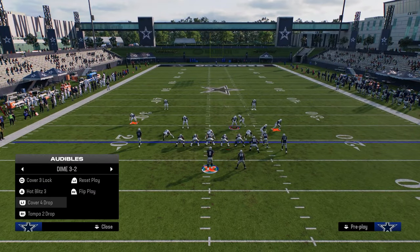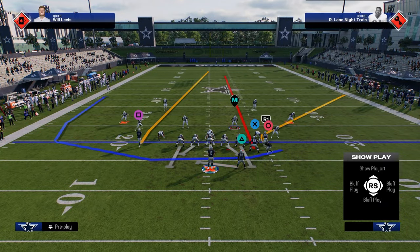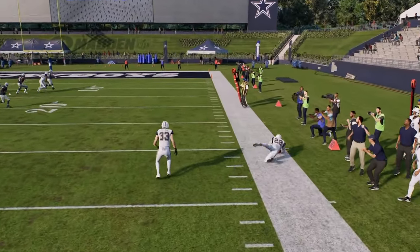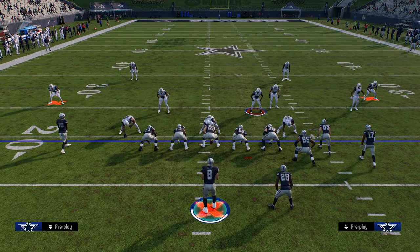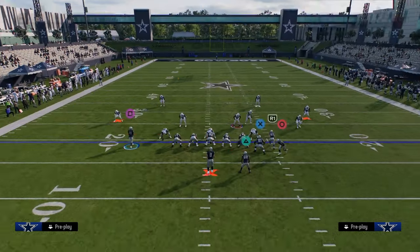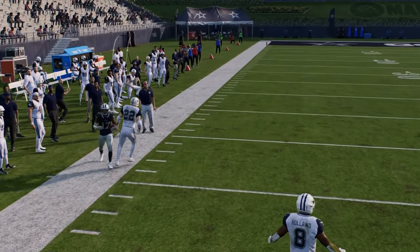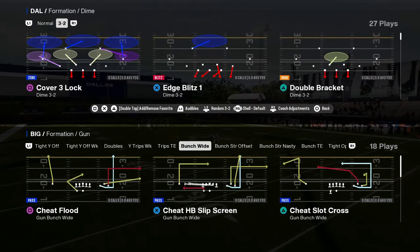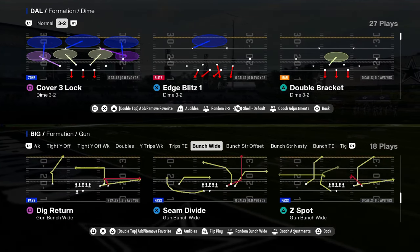Another reason this is really good is because if it's a cover four drop with hard flats or a cover three with hard flats, this cheat motion play with a good free form to the left side — you can hit this fade or this cheat motion wheel against zone in a little soft spot. This was something we saw U-Trips players use a ton in Madden 23, and now you're seeing it continue to evolve with more cheat motion plays within the game.